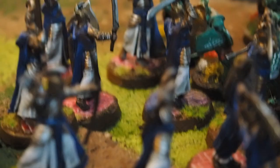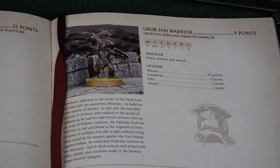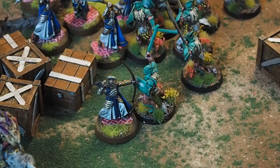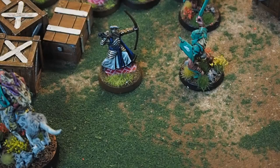So we move into the fight phase. The player with priority decides which order the fights will happen. Both the Uruk-hai and elves have just 1 attack, so they each roll 1 die — whoever rolls higher wins the fight. The elf has rolled higher so the Uruk must move back 1 inch, and now the elf may make a strike. The elf's strength is 3 and the Uruk-hai's defence is 6, so it's a 6 to wound and the elf doesn't do it. That is the core basics of the game, but there's still a bit more to cover.